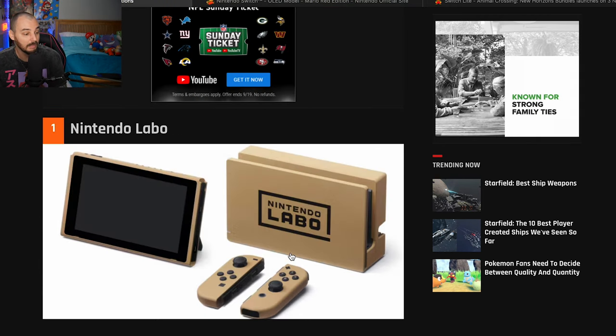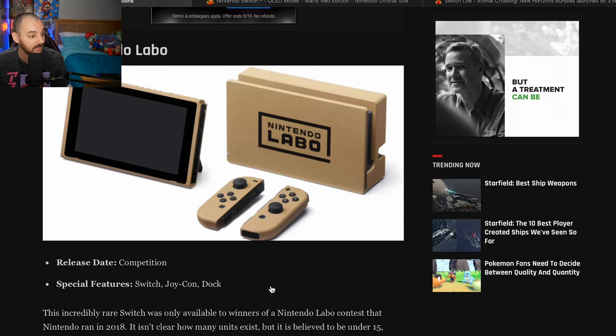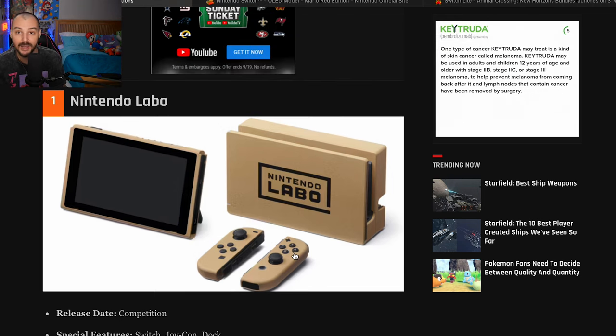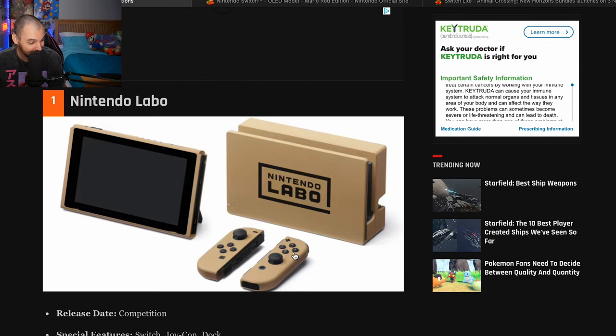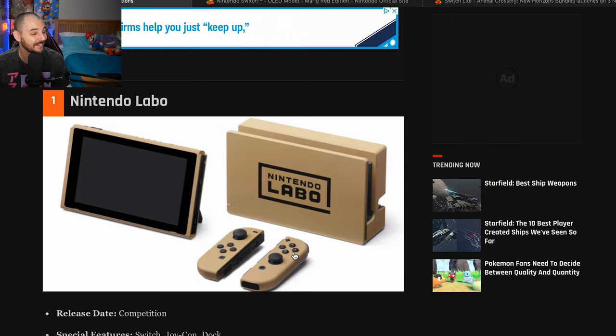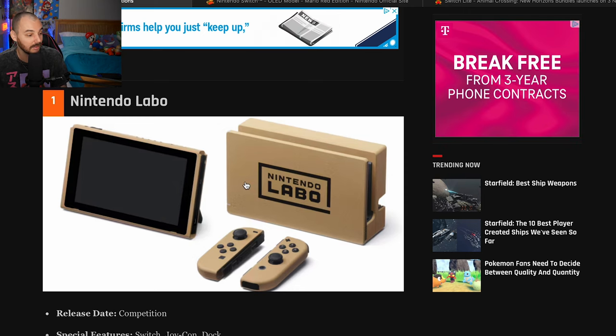And then the Nintendo Labo Switch — I believe there were only around 10 to 15 of these created for a competition. I wonder who has one, like maybe somebody won it in a contest and doesn't even know that it's rare. This is a 10 out of 10 — I am absolutely in love with this, it's amazing. It looks like cardboard and it's so freaking cool. They should have sold these in stores, 100%, along with the Nintendo Labo stuff.